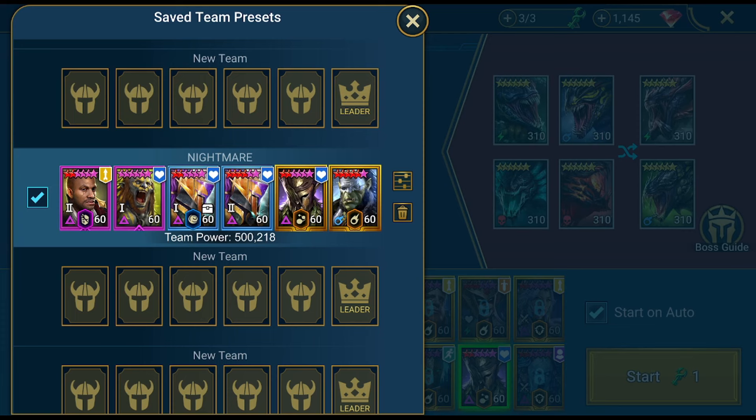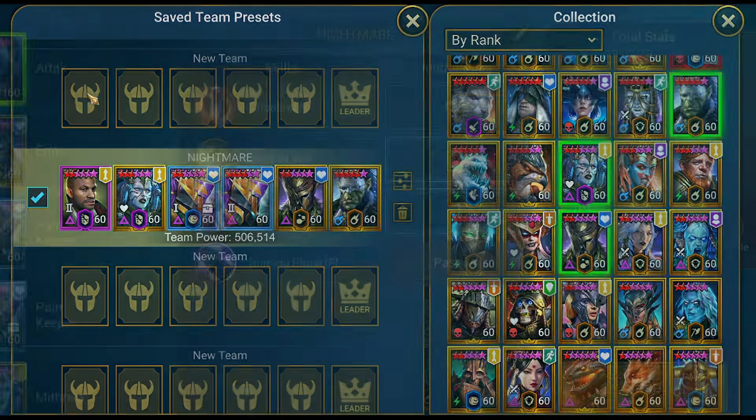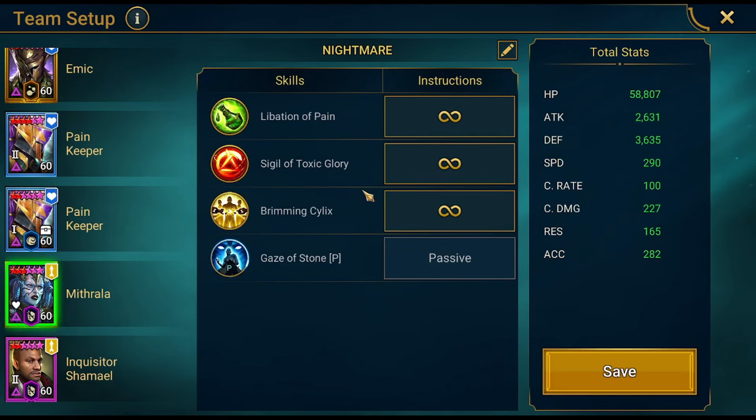Maybe Mithrala is a little too fast, but we'll see. Pain Keepers need to stay the same, Amic needs to stay the same, and the DPS can be changed — maybe even a Gnût. Let's test first. Maybe we can increase the damage by using Mithrala, because she gives us hex for more damage and keeps us tanky. She's a little fast right now — faster than Amic — so I'll fix that and make her a bit slower.